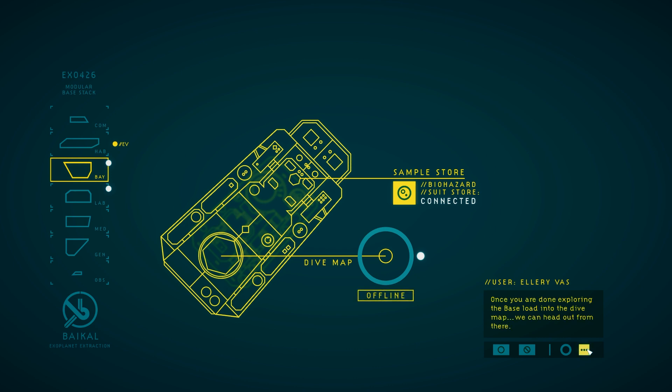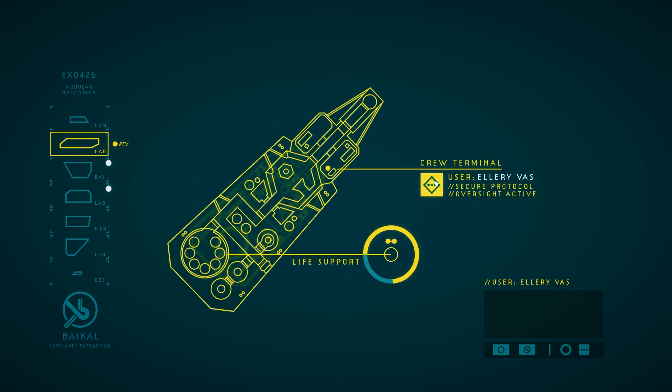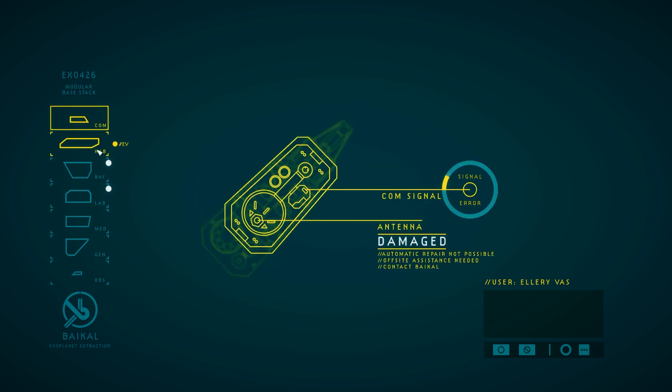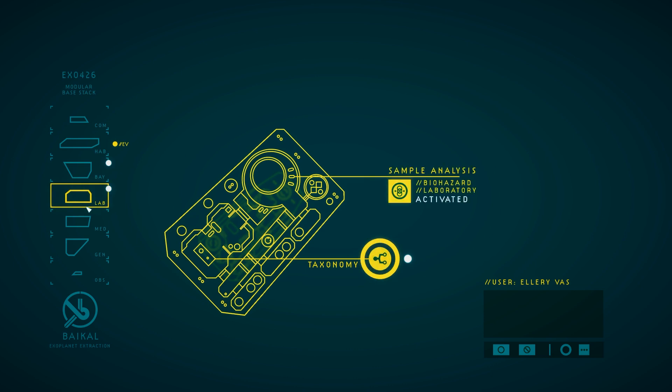Once you are done exploring the base, load into the dive map — we can head out from there. That's storage. Crew terminal — Ellery Voss. Palm signal, damaged antenna. Automatic repair not possible, off-site assistance needed, contact by call. So Ellery Voss is there. Maybe taxonomy is where you take the samples.